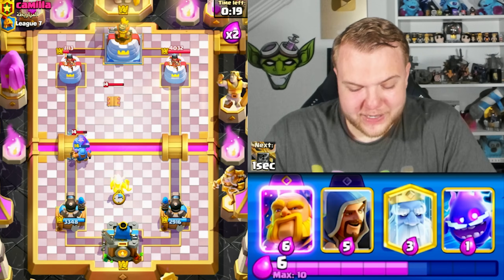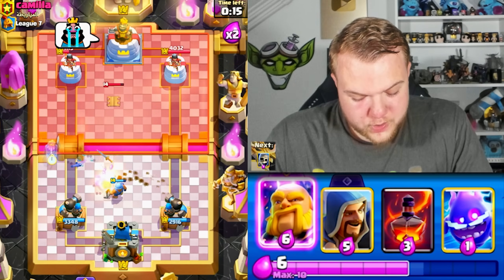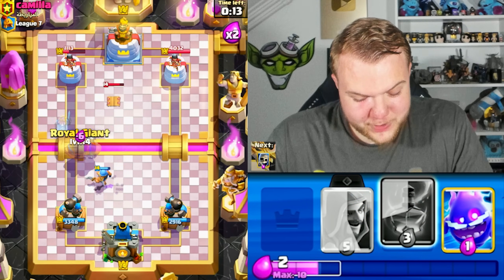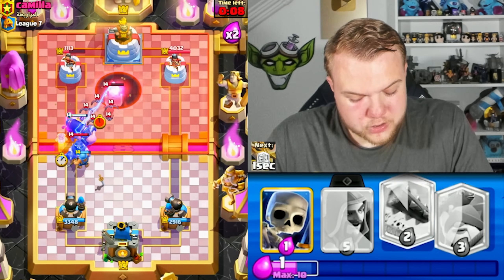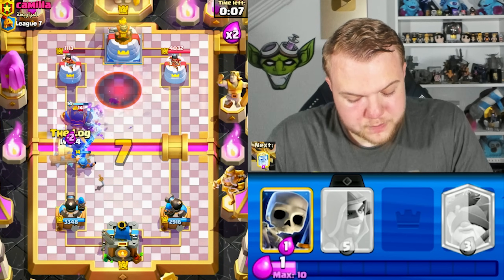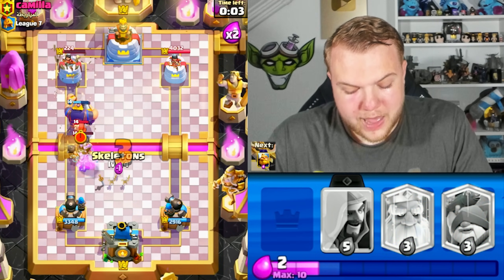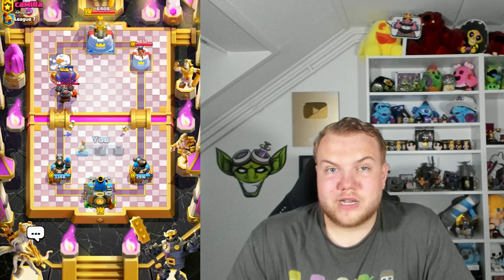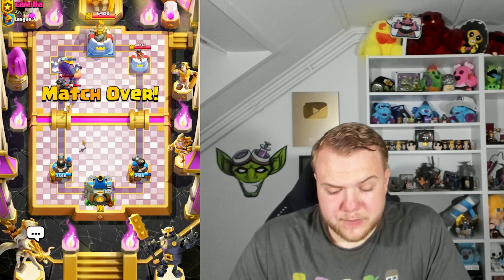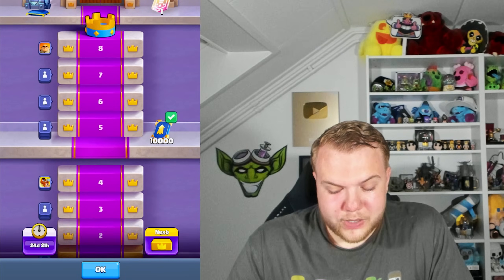Going with ghost, then Royal Giant at the bridge — he doesn't really have much to DPS us down. He goes with bats, then probably skeleton army, but skeleton army doesn't make sense because we have the evolved Royal Giant — as soon as it hits it instantly kills the skeletons. Very nice win. Strange start but I'll take that victory. We're one win away from league eight.